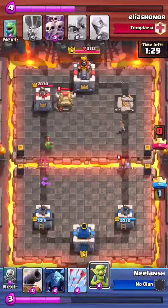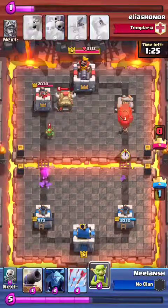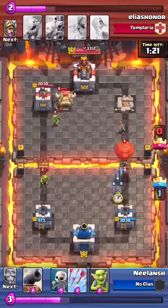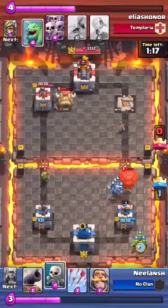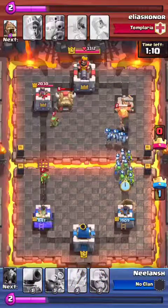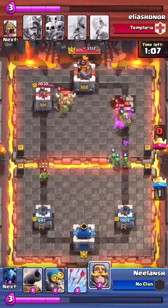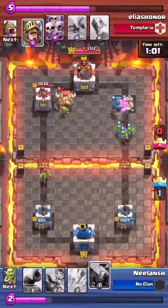I drop goblins — the valkyrie is taken out. Again that nasty balloon comes, my minions take care of it. Then I drop my goblins and skeletons — my goblins just escape that balloon blast. Then my spear goblins to kill the dragon, and my knight to keep the dragon distracted so that my spear goblins do not die.